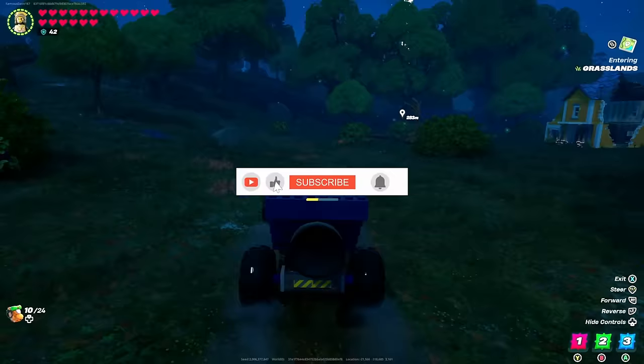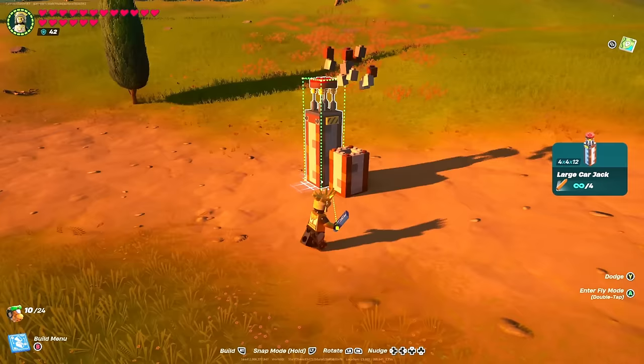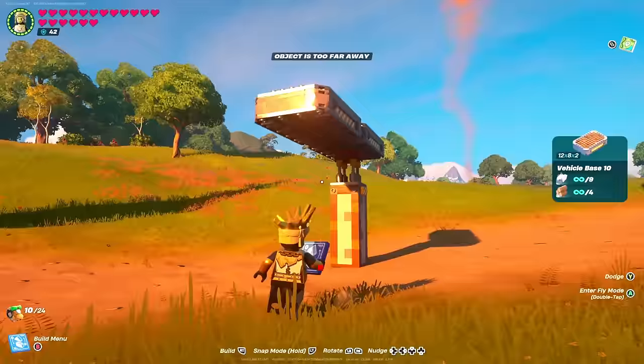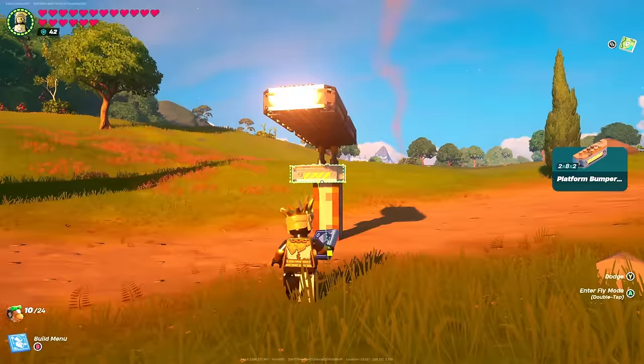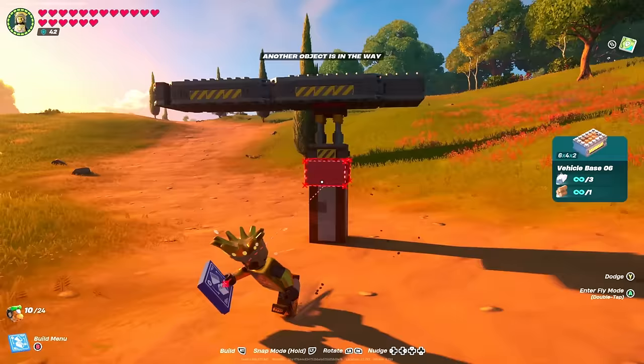Alright, we're going to try to do this in one take. We're going to start with a large carjack — drop that down just like that. Then we're going to move into the vehicle base 10, turn it sideways and snap it in. We're also going to drop one more of those right up front. Then we're going to grab the platform bumper number two and slap that right up on the front. Then come around to the back and take a vehicle base 6 and center that up.